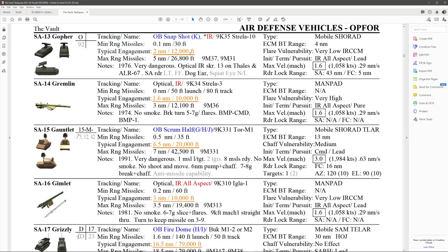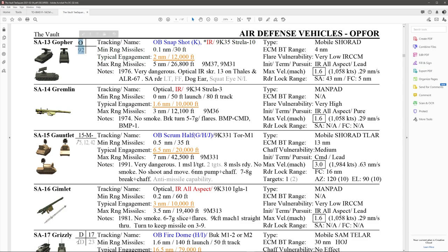Moving on to the SA-13. The SA-13 also comes up as O because it uses the same dog ear radar. It's the Gopher K, an infrared missile system — it will not give you a launch warning. Minimum range is 0.1 nautical miles at 30 feet. Typical engagement is 2 miles at 12,000 feet, so if you stay above 13,000 feet you should be okay — but I'd keep it at 15,000 because you won't even hear it coming. Maximum range: once launched, the missile can reach 26,000 feet if it gets a lock on you. Developed 1976. On the ALR-56 and ALR-67 packages, it comes up as a 13. On the default RWR it comes up as O.